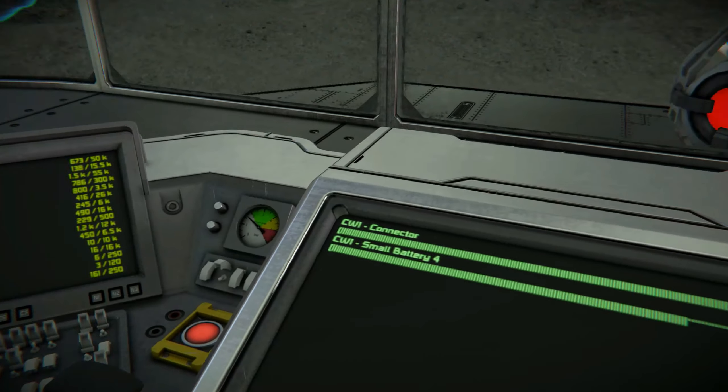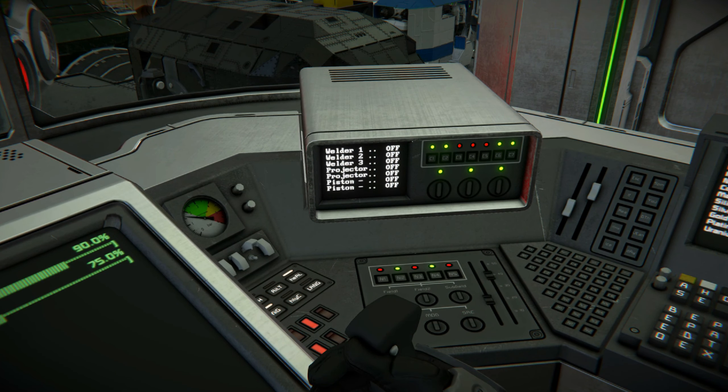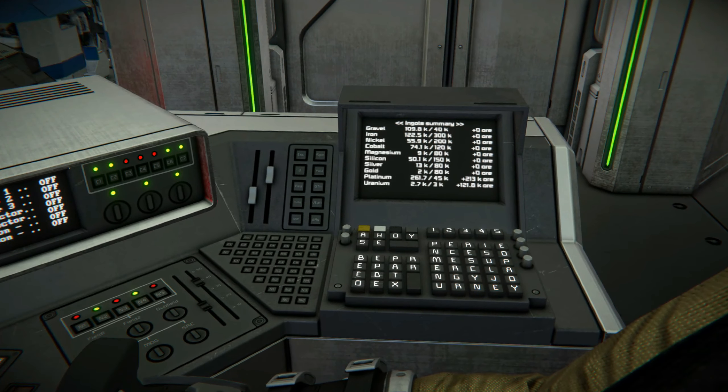All the way to the left is a tiny display with a rudimentary reading of the room's air pressure and my welder drone's battery. Back over to the right I've got a nice display of my welder pistons and projector rotations — it just tells me if they are on or off, but you can't really tell that otherwise, so it helps. And besides, it's a really nice readout.